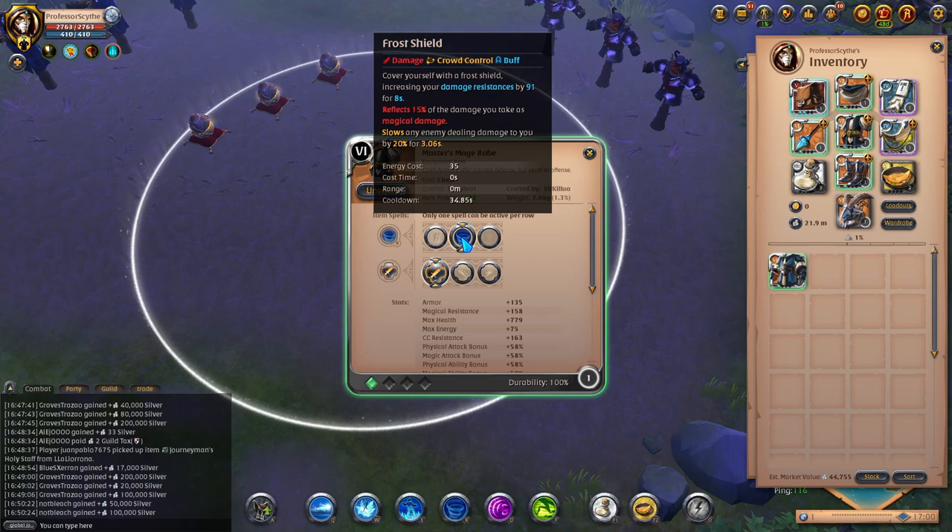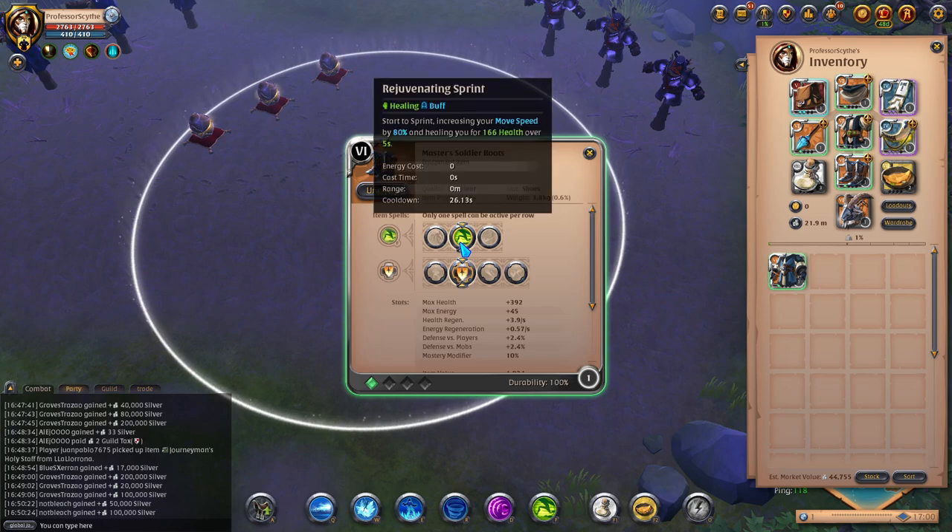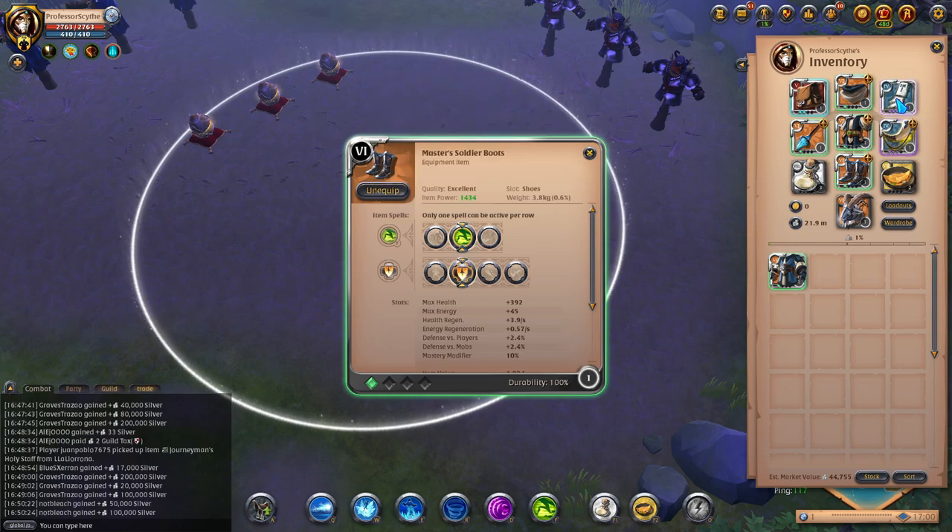If they are going to be nuking me with a lot of damage — like a Bolt Caster or someone using their burst — I can proc the Frost Shield, get some damage resistance, and reflect 15% of the damage back. Most of the time you'll see me running Soldier Boots for Rejuvenating Sprint. I love the heal it gives; it helps make any build a little bit more sustain and get some health back.